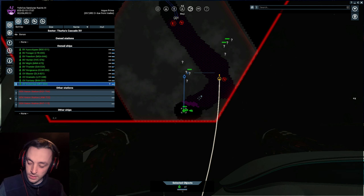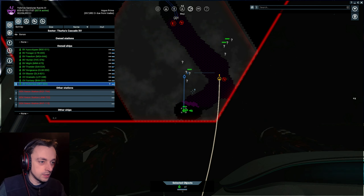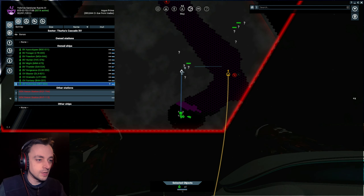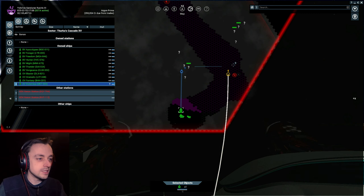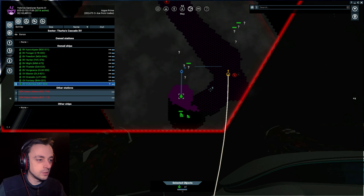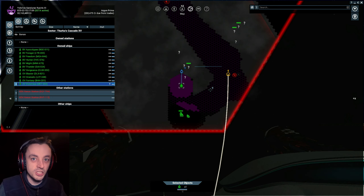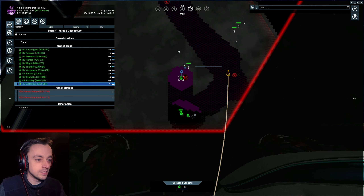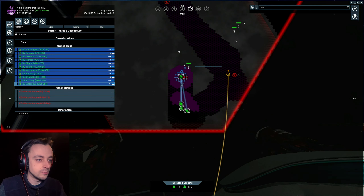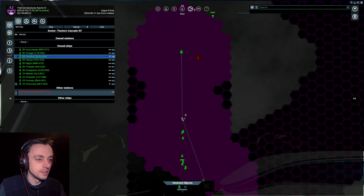I want to make it so that the Xenon are not here anymore, for they have been plenty mean to Hatikva's Choice and I really do believe it's time they went away. I sent my fleet through here led by the Victorious because it has the best shields of the group. Actually, I could do with making this into an actual fleet rather than just following.